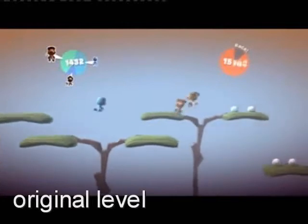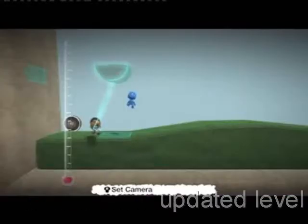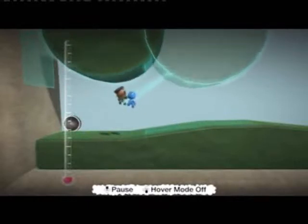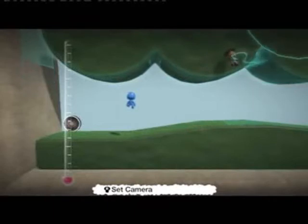This is the old treetop run — just leaves in the sky. And this is the new: we've added clouds, sunbeams, and so on. A lot of our level, as it's based in a wood, obviously includes trees, so we're going to show you some good forest techniques.